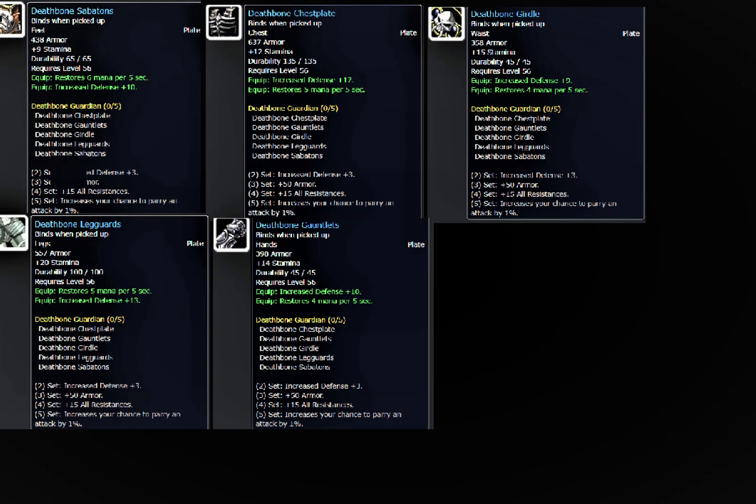A lot of people say it's hard for Prot Paladin to get defense cap pre-raid, but it's not — it's just as hard as a warrior. The Deathbone chest will stay best-in-slot until AQ40, so this set is really nice and it's a good thing to grind out right when you hit 60.